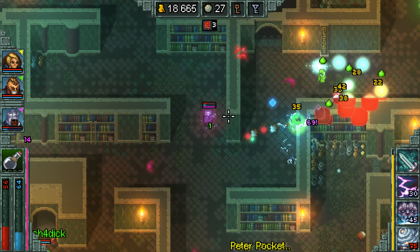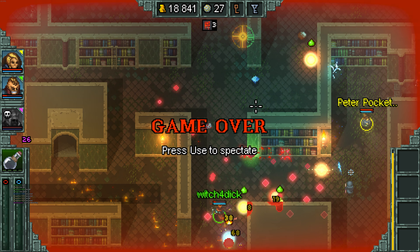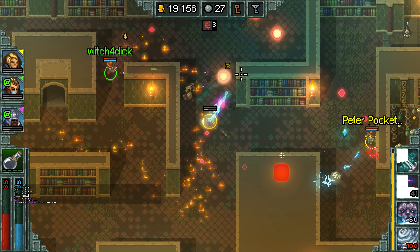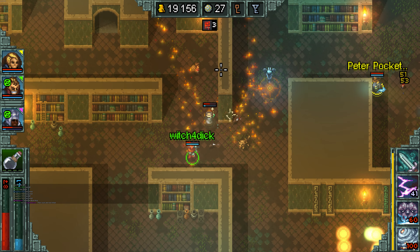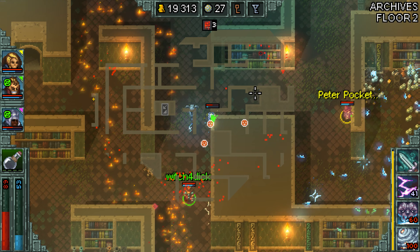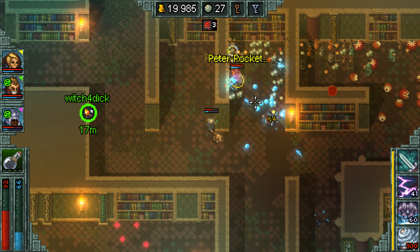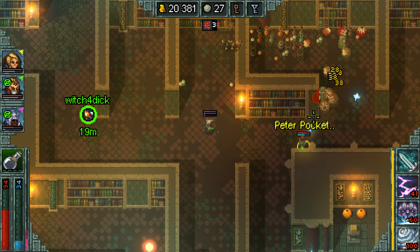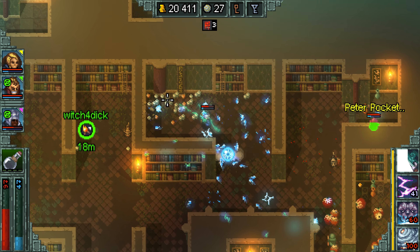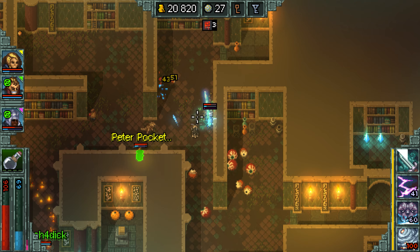Healing and mana recovery can be done in a few different ways. They both passively regenerate over time and this effect can be modified by items and buffs. As you progress through the level, you can also find mana gems and food laying around that regen a small amount each. Sometimes you'll find bigger ones that almost give you a complete full recovery, but these are relatively rare, while the little ones are relatively common, so you always have kind of a steady stream of recovery.